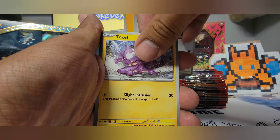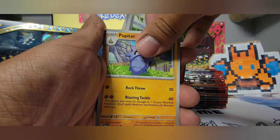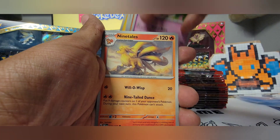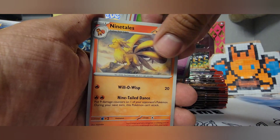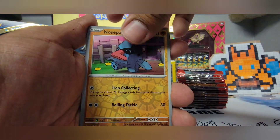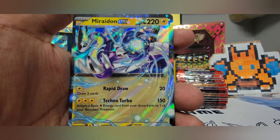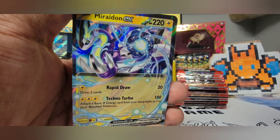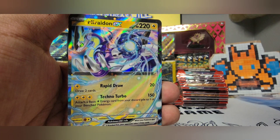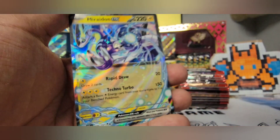Next pack: Lilliput, Toxel, Charcadets, Pawnyard, Pupitar, Togetic — there's a cool Ninetales, I like that artwork right there — Nosepass, Hondur, and Mariodon EX. I really feel like this is at least the third time we've pulled this card, but I honestly lost count by now. Card number 79.